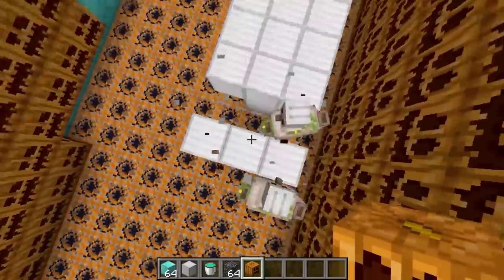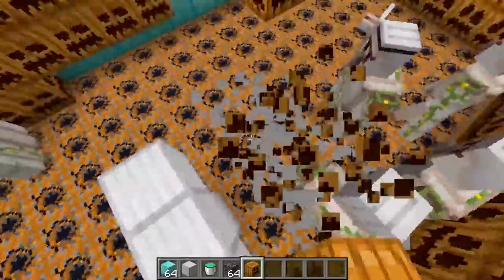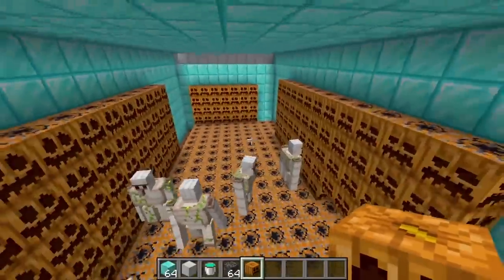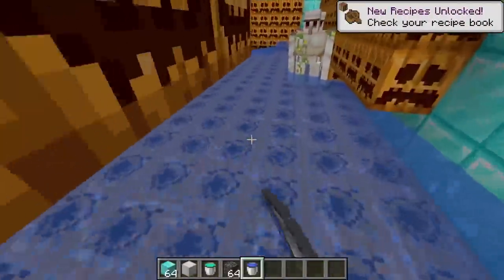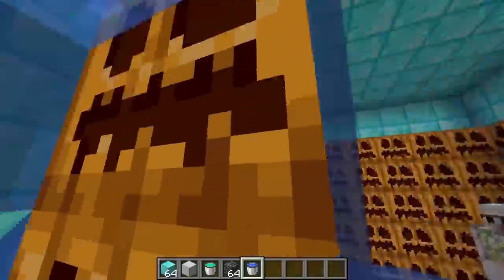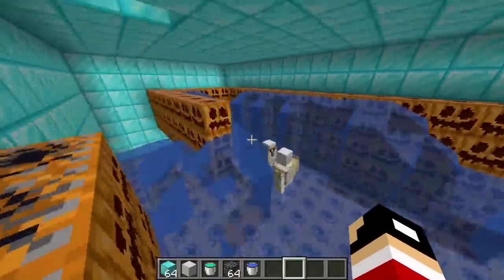One, two, three, four, five, six, seven — one more and he's gonna be literally the strongest iron golem in the world! And just so nothing can kill him from his own TNT, let's put water in here because water makes TNT not hurt you. We all know iron golems can't swim, so this water will help him swim.